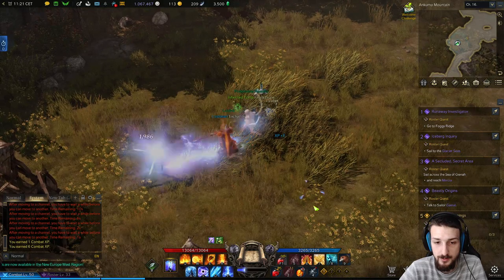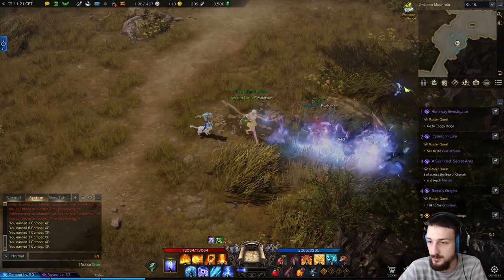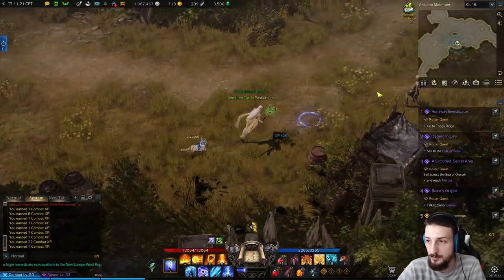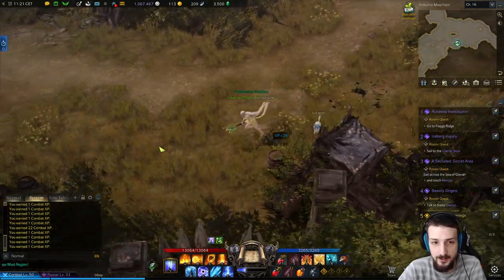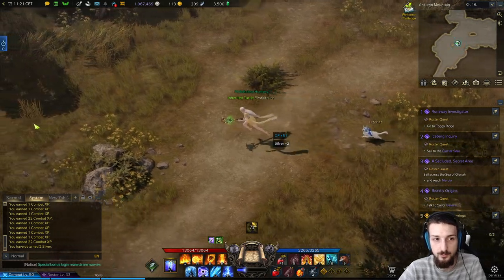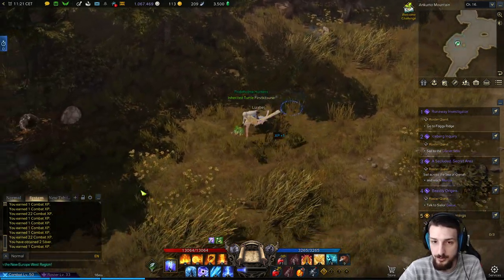Okay, so you go here and kill this guy — there are like four or five that spawn here. Go here, kill all the zombies, kill this guy. There are three zombies over here, one zombie here, about three in this area, and one that's going to spawn right here.